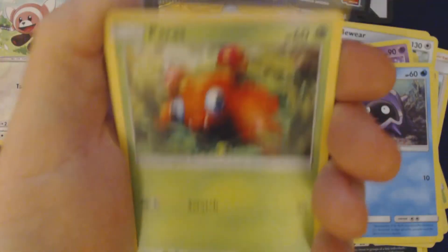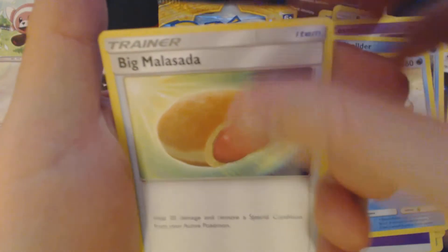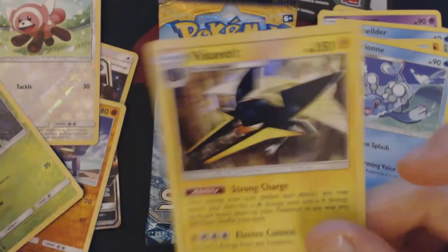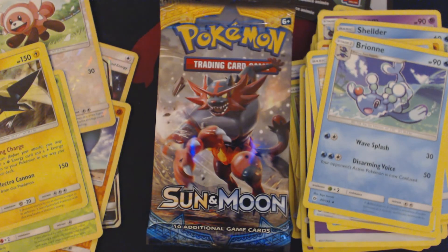Got here: Sheldur, Yungoos, Paras, Caterpie, Makuhita, Psychic Energy, Pyukumuku, Big Mala, Sada Brioni, Reverse Holo Caterpie, and Holographic Vekavolt. I really love Energy Acceleration decks, and I would love to see this Vekavolt actually do something interesting in this format.